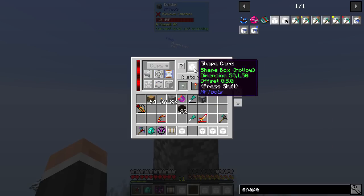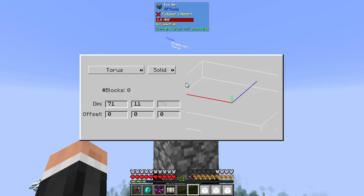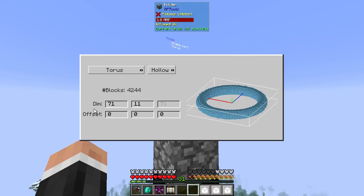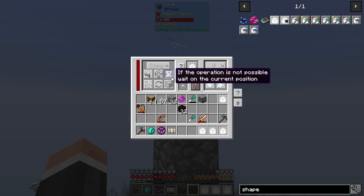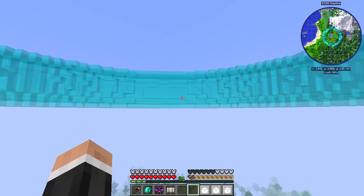I'm going to take that out. I've got a shape rendered in already — that's what I want to be building. A torus — I don't want it to be solid, I want it to be hollow. The dimensions are 71 by 11 by 71. I'm not sure why that is — I'm guessing because it is always the same number. If we put the preview on, you can see this is what it looks like — a pretty cool little structure.